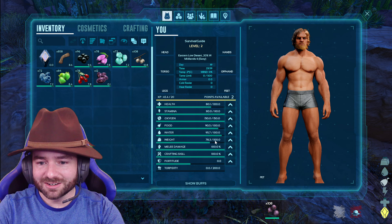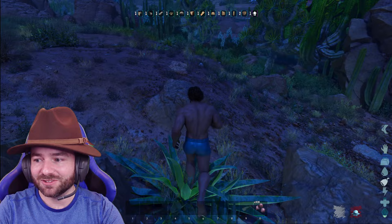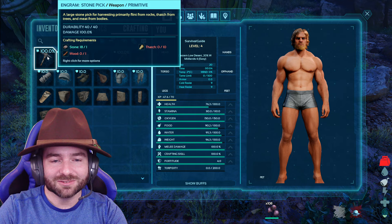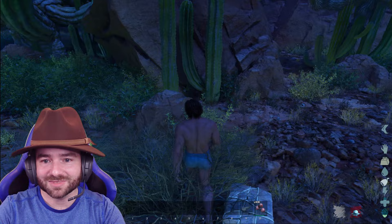Got some berries — I'm going to drop some stuff because we're going to run out of everything. We are dying fast. I have never put any points into Fortitude but I think I'm going to do it. I feel crazy putting points into Fortitude already, but it's the desert — everything is crazy in the desert.